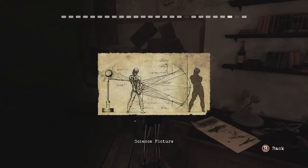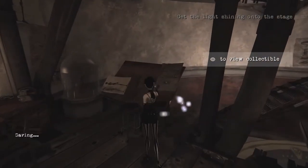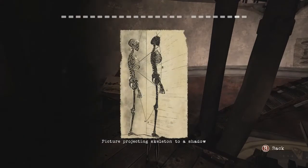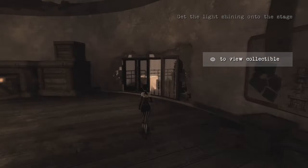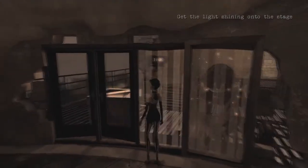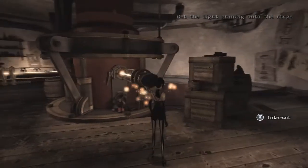There's lots of collectibles in this chapter. There's a couple more here. This is a science picture. And then there's another one here, which is a picture of a skeleton projecting to a shadow. You can see on the other side here, we've got some more puzzles that we're going to have to deal with.